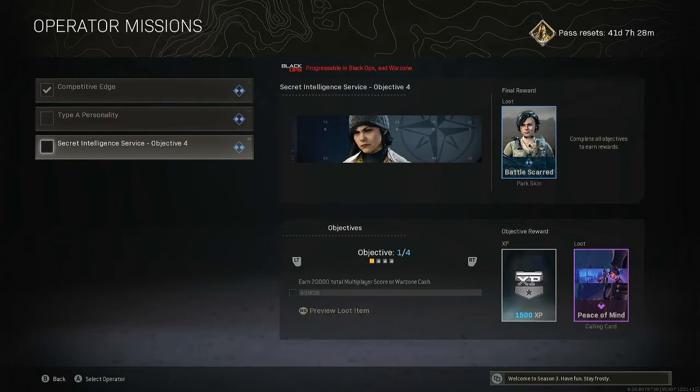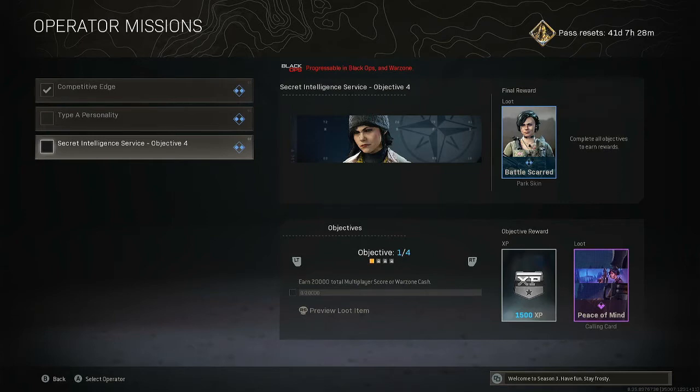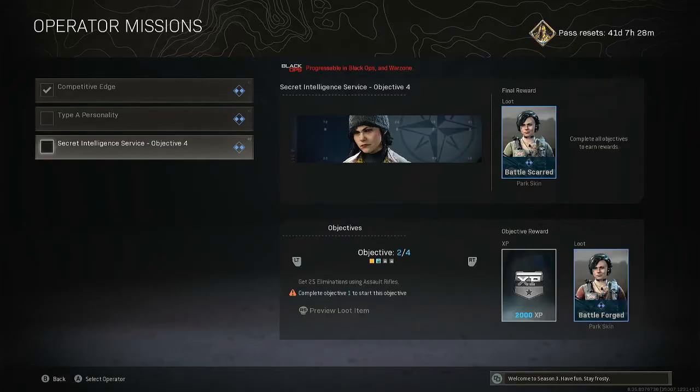The first objective is to earn 20,000 total multiplayer score or Warzone cash. Pretty straightforward — in multiplayer Black Ops Cold War, earn a total of 20,000 points, or in Warzone get 20,000 in cash. That will unlock the Peace of Mind calling card. The second objective is to get 25 eliminations using assault rifles.